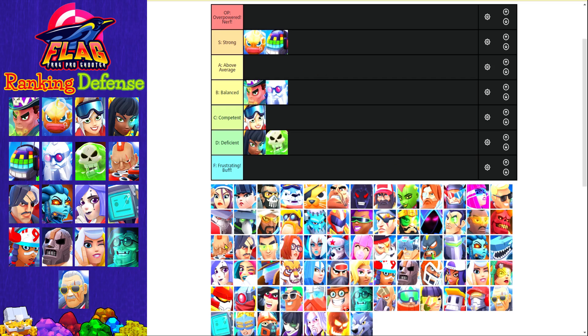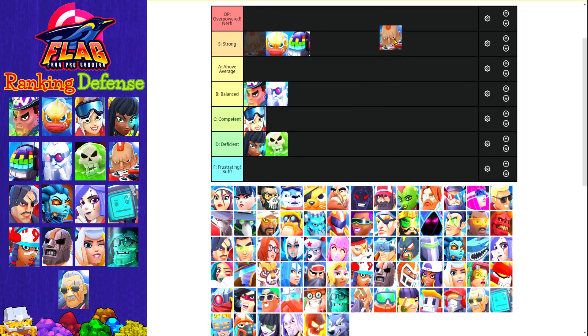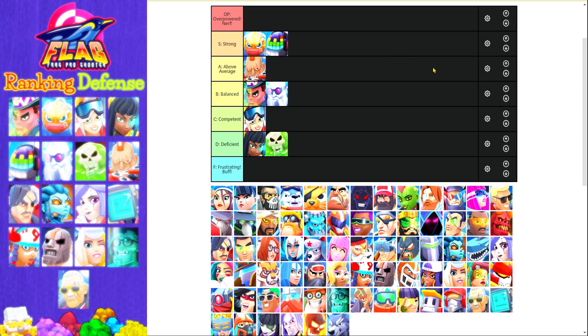Next defense card is Jab. Jab is actually quite solid on defense, especially if you main him. His super is decent and you can make good counter plays with him, but in this meta with so many offensive cards like Ronan, Fragman, and Desperados, his super falls short of Bubbler's and DJ Equalizer's in that he cannot stop the opponent's attack in place. Therefore in my opinion Jab ranks at tier A.